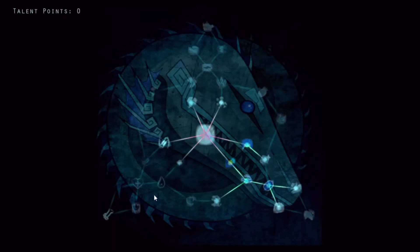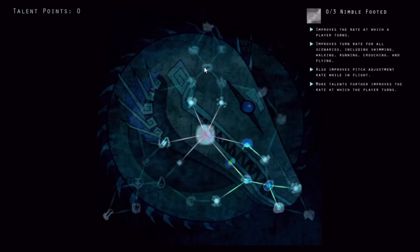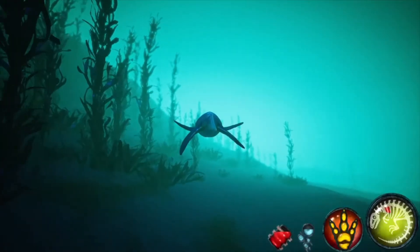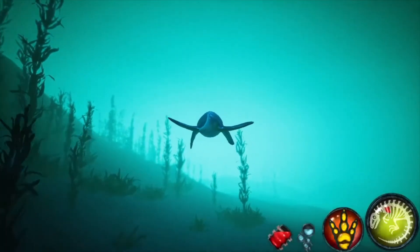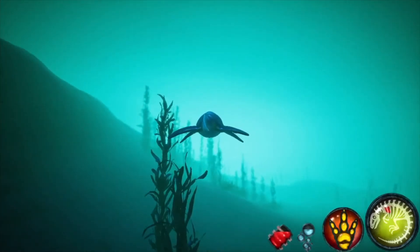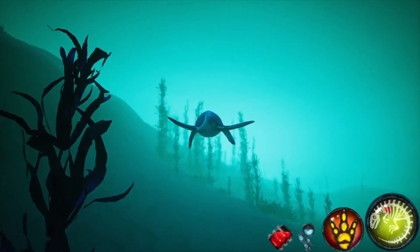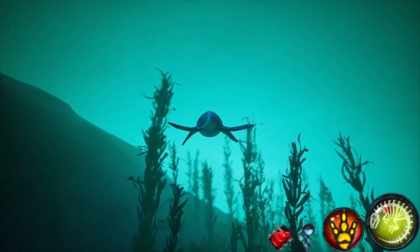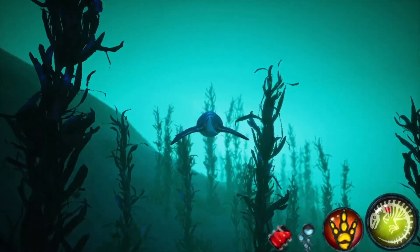I'm more of a survivor than an attacker, and as you can tell it's gone a bluey color on my screen — that's a sign you've gone into the survivor route. If you went the stealth route it would go green, and power goes red. Either way, you don't have to go by any route people tell you — you can mix and match, like combining speed, stealth, and power at the same time.